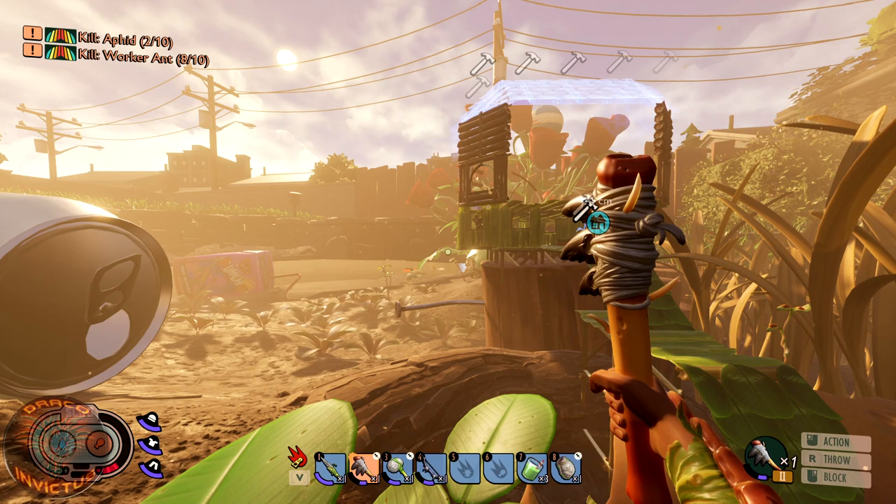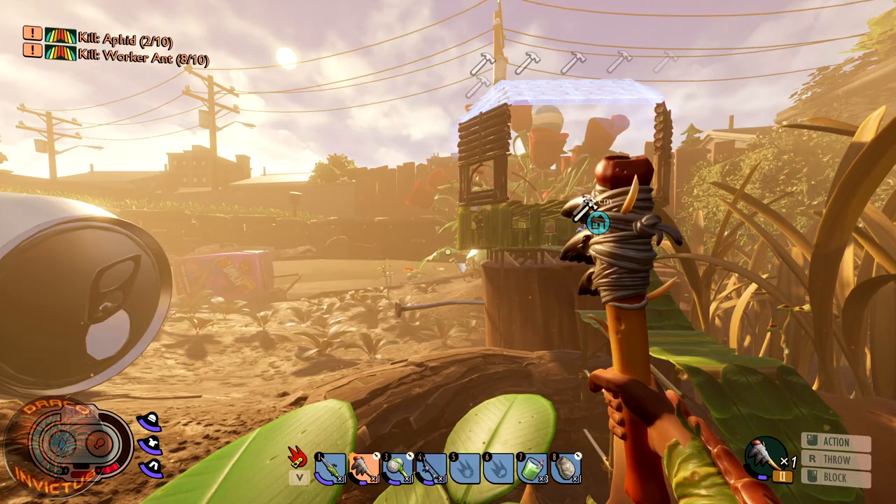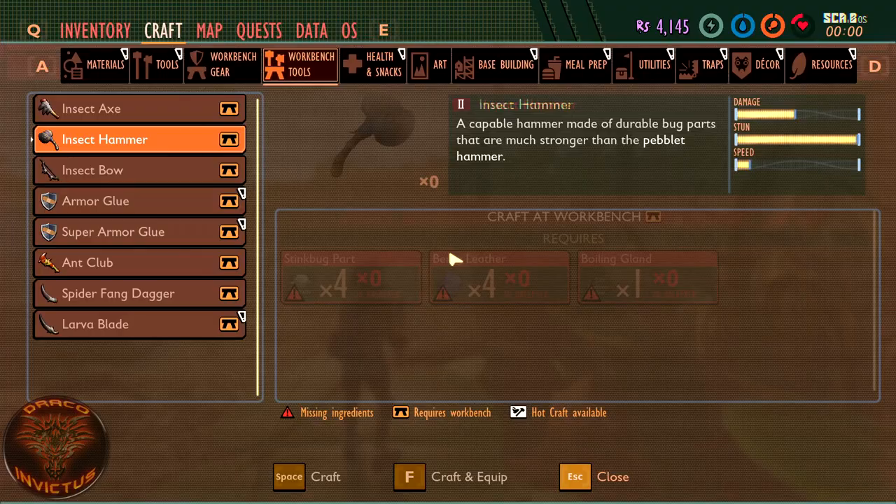What is going on, all you tiny people — Draco Invictus here and it is episode 11 of Conquering the Yard. Welcome to episode 11! Today we're going to try and get the mint for the mint mallet — that is what we're going to focus on.